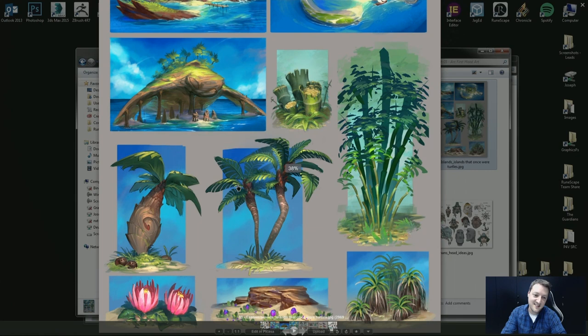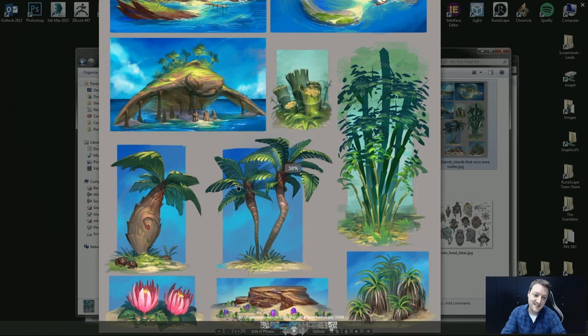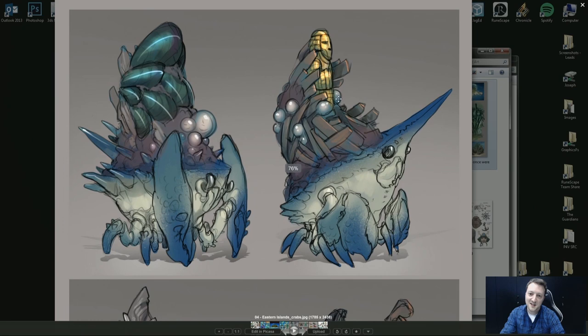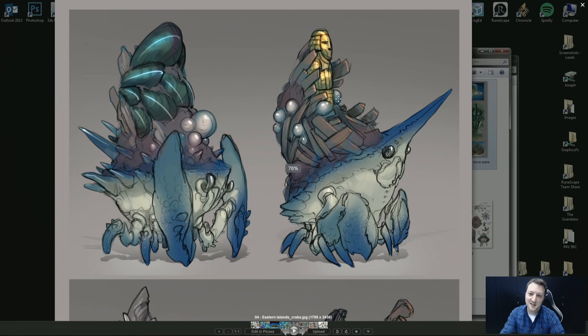There are concepts for plants and things, which we're quite excited about. In one of our brainstorms we talked about having crabs that would have resources on them that players could mine — we all thought that was a cool idea. We said to the concept guys, go crazy, what do you think we should do? The idea is that these crabs would scuttle around and you'd have to mine them to get resources. There were also some ideas for crazy turtles — I think we're all leaning toward the bottom left design.